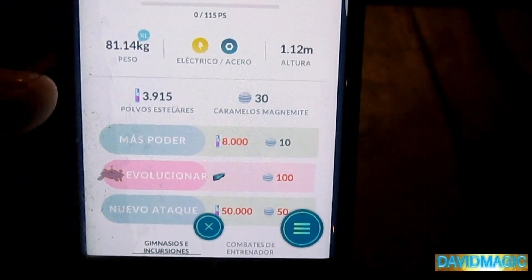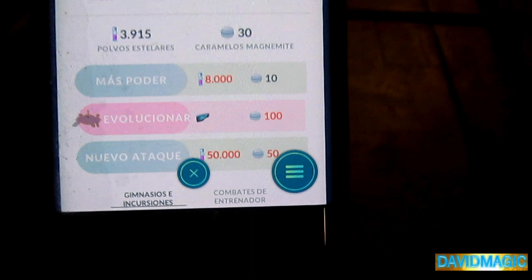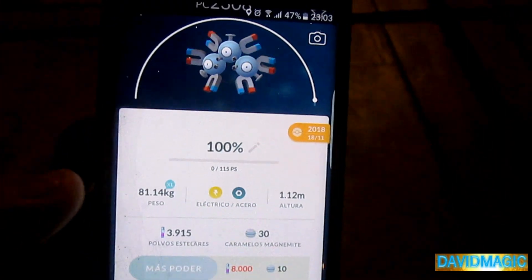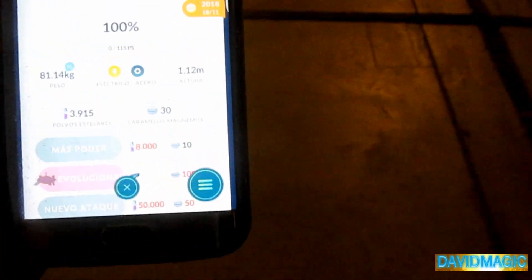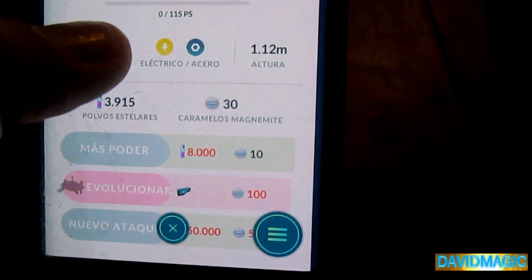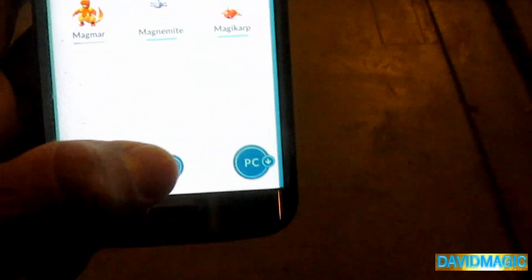Antes pensábamos que podía usarse con la piedra Sinnoh, pero curiosamente, ustedes saben, Niantic siempre hace lo que quiere. Y bueno, pues nos está dando la opción de evolucionar a este hermoso y lindo Magneton, evolucionarlo de esta forma. Lamentablemente nos pide 100 caramelos — 100 caramelos — y amigo, no cuentas con eso.